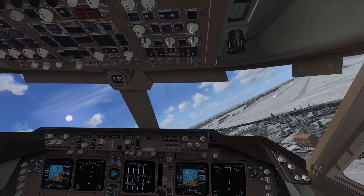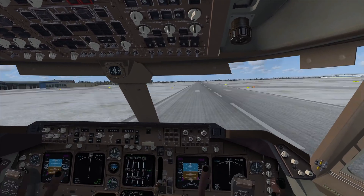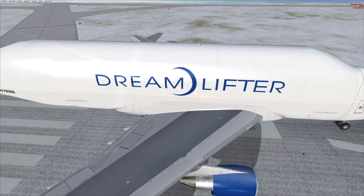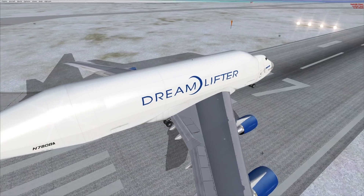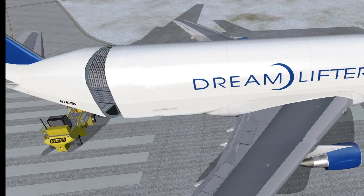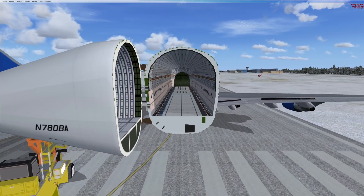Right now there are only four Dreamlifter planes that were produced and are currently flying. Maybe let's try landing — we are way too fast. How do I apply the brakes? Now let's actually open the cargo door. In order to open the cargo door we just have to press Shift+E and 2. Oh yes, it worked!